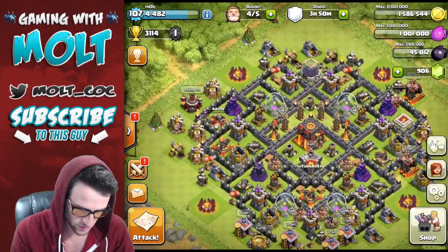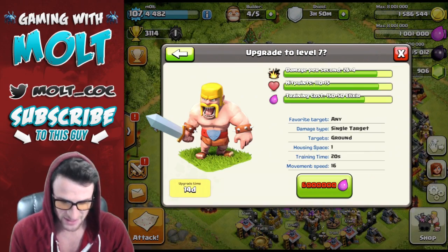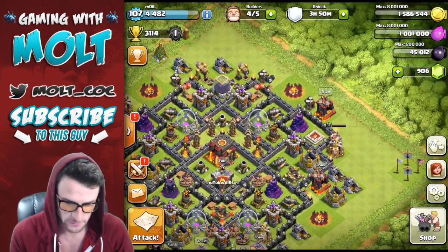We'll also be able to research our Barbarian — he's gonna get 4 more damage and 15 more hit points, that's dope. And the Archer is gonna get 3 more damage and 4 more hit points.